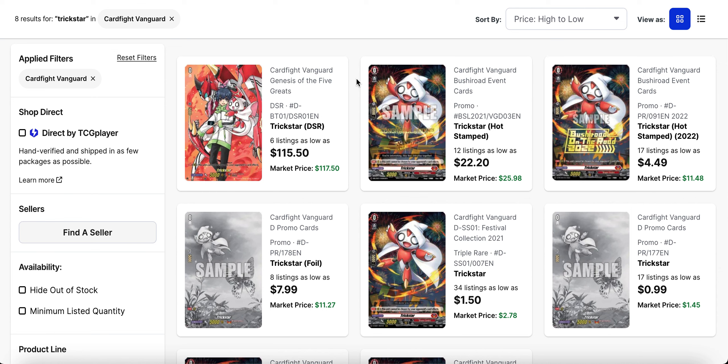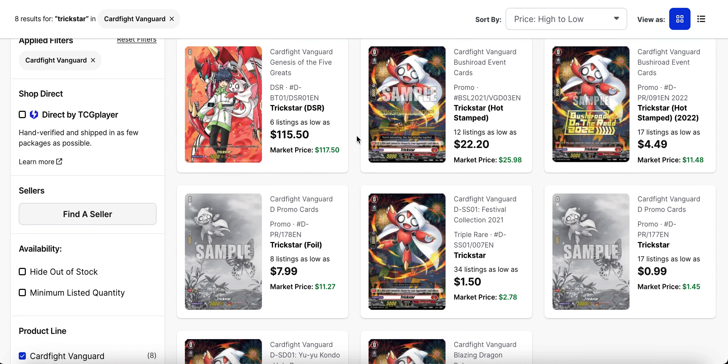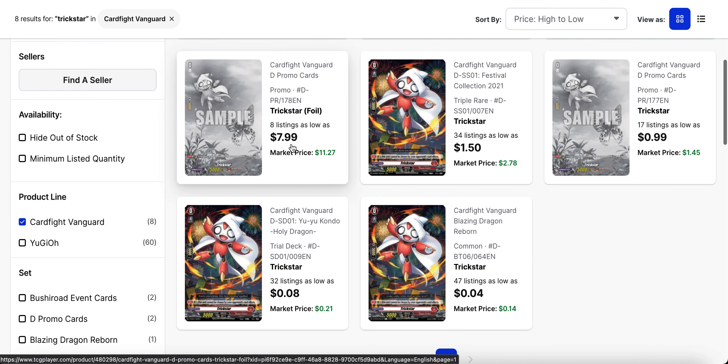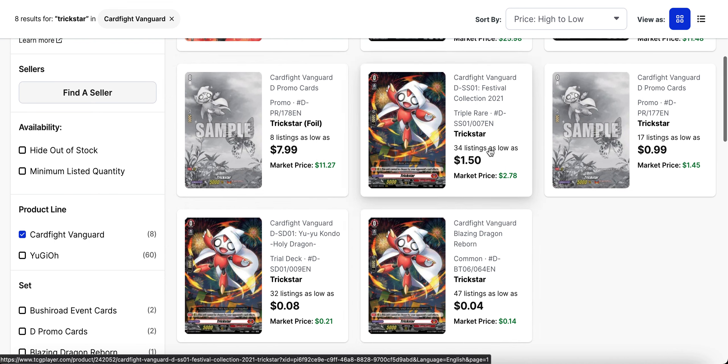Trickstar of course needs no introduction. We have a ton of different variants of Trickstar. The DSR is still the highest rarity from set one, but its price has dropped off — it was hitting like one-eighty at some points, usually around one-sixty, and now it's getting down to about one fifteen. You have the hot stamp promo congratulations version, with a market price of about twenty-six and listings in the twenties. The Bushiroad On the Road version is about five dollars. The monochrome foil from the February promo tournament packs is about eight dollars with eight listings — between the DSR and the monochrome, these two have the least listings right now, so keep your eye on the monochrome.